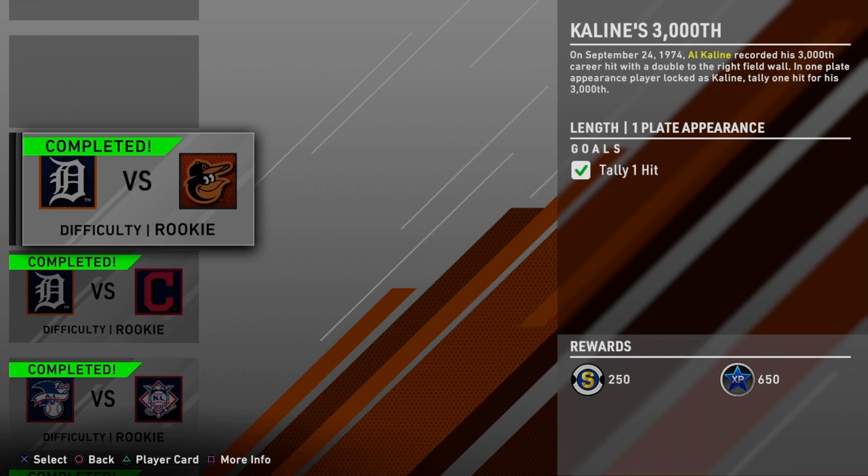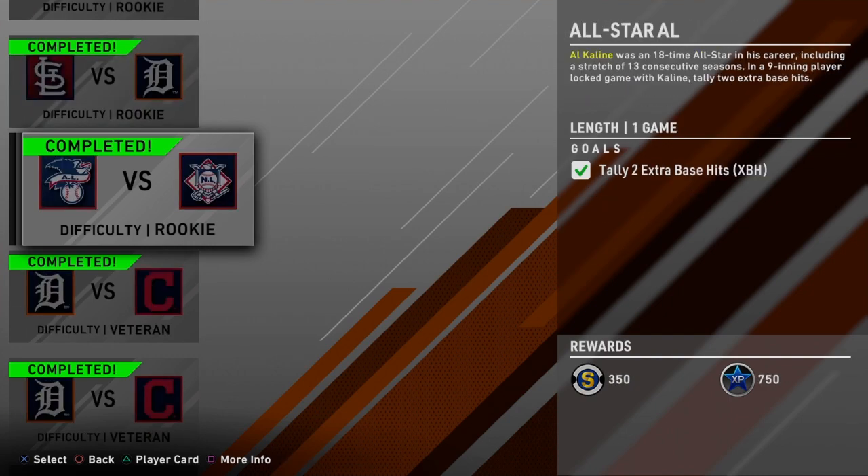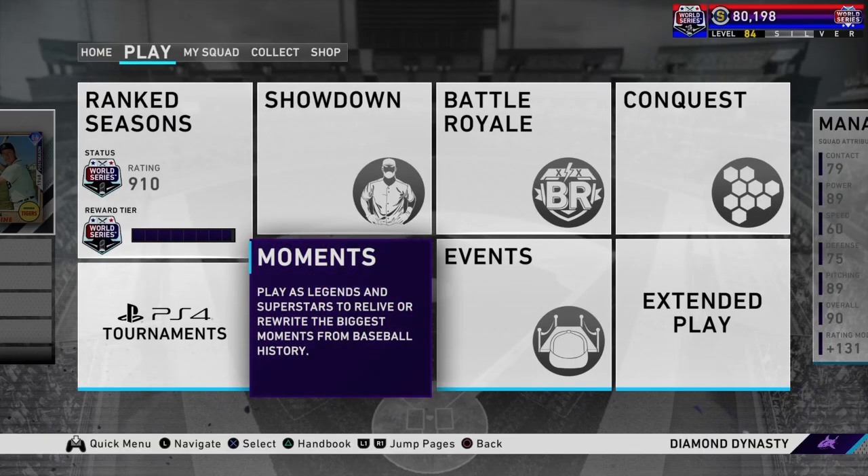I'm going to go through a quick rundown of Al Kaline's moments, in case you were wondering what they were or if you were having trouble with any of them. Tally hit, four bases, extra base hit, two hits. I think everything besides the moment I'm highlighting right now is pretty simple. If you're having trouble and can't hit that home run — something I was struggling with — you might just need to try power swing or directional. Mixing it up doesn't hurt, especially when you can't hit a home run on rookie. I had to do it twice. When you're doing this one, if you're having trouble, keep the PCI low, power swing, or try directional. Make sure that ball is airborne at the very least. Be patient — those pitchers don't always throw strikes.